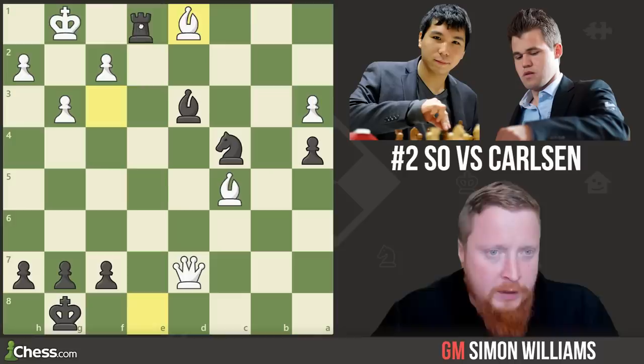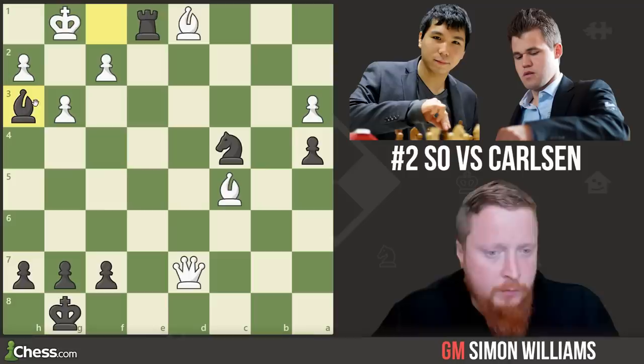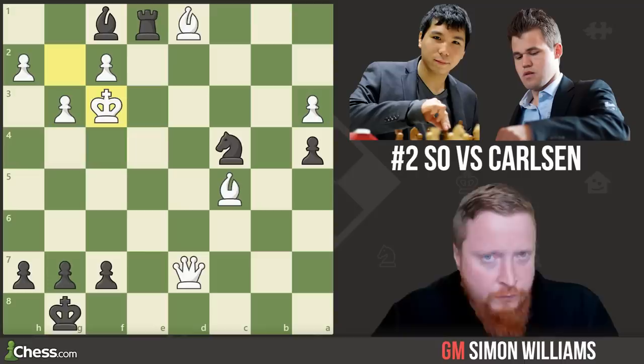The idea is that after bishop takes d1 — try to work it out, you do have the pause button available — rook to e1 is a forcing move. White's king has to move forwards, and now we come with another check on f1. The king can't go backwards because if it does, bishop to h3 is checkmate. So the king has to come to f3.